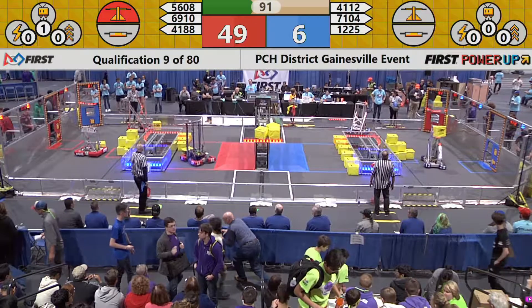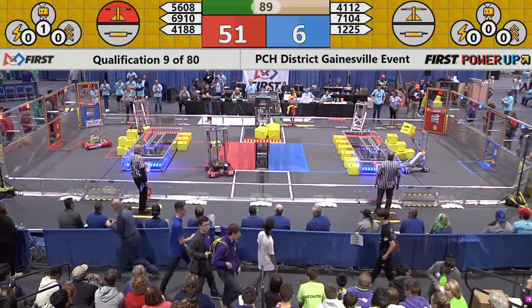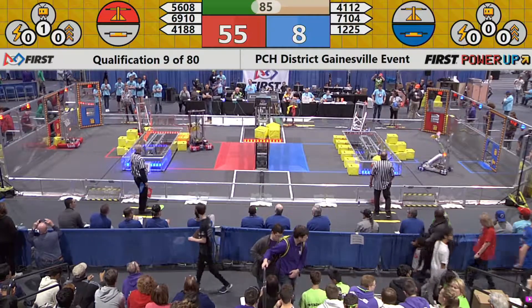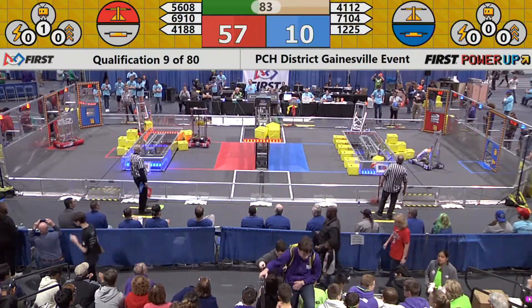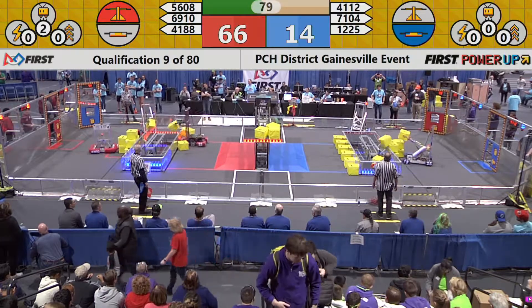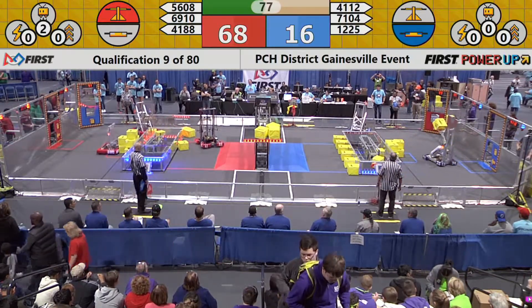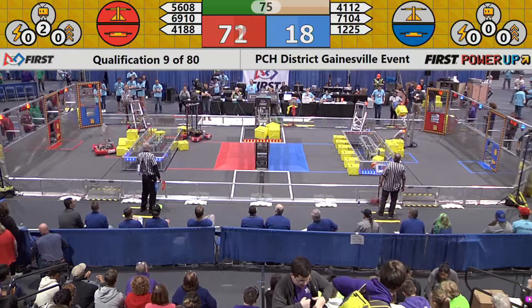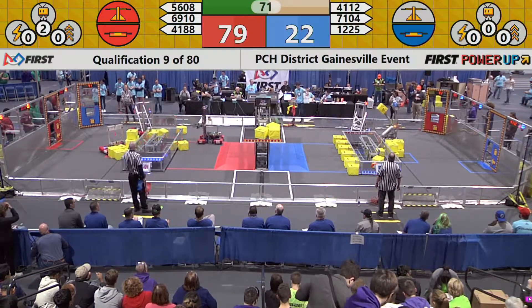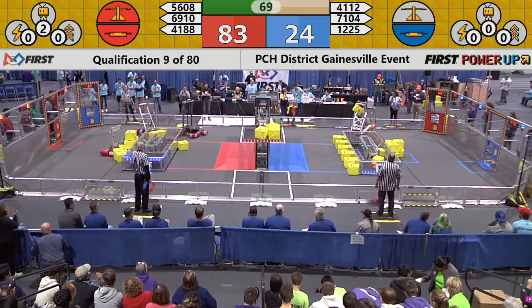A scale in the middle, controlled by the Red Alliance. Neither team has control of the switch, but now the Blue Alliance controls their switch. They're gaining one point for every second that they have control of that switch. The Red Alliance now has control of their switch and the scale — two points for every second of the match that they control the scale and the switch.